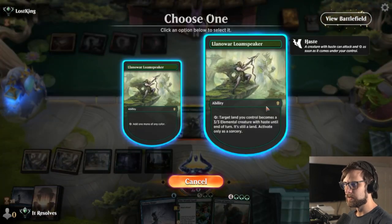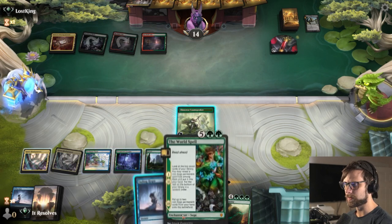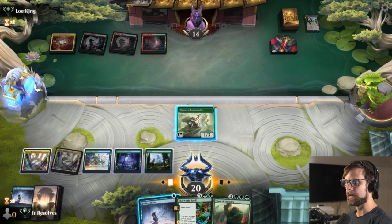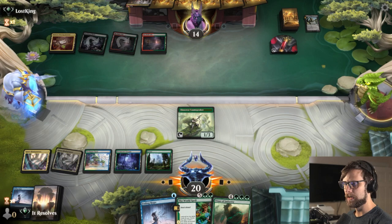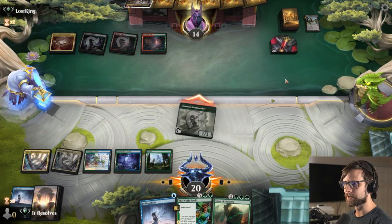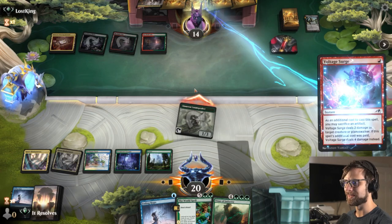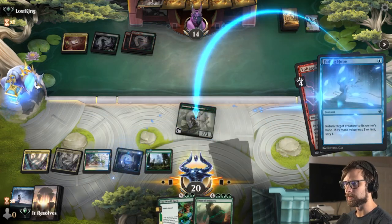I'll go ahead and throw this down. There is a world where we actually don't attack solely from the standpoint that they may have a removal spell here. Alternatively we can just attack with the Loam Speaker, and I'm actually going to take that route — it's a little bit safer. They're probably wondering why we're doing this, but if they have a removal spell we certainly don't want to run a land into it because at that point we're really setting ourselves up for a rough time.